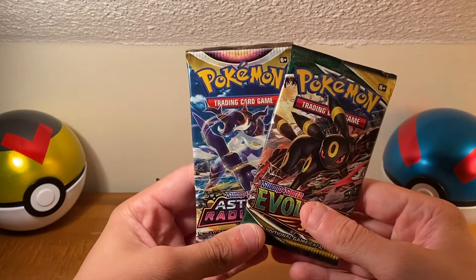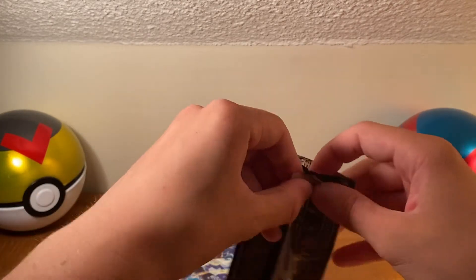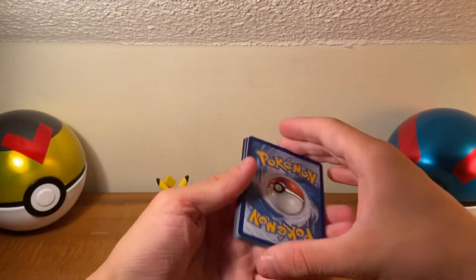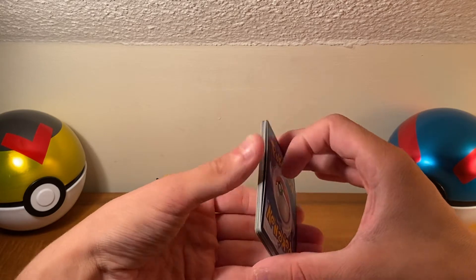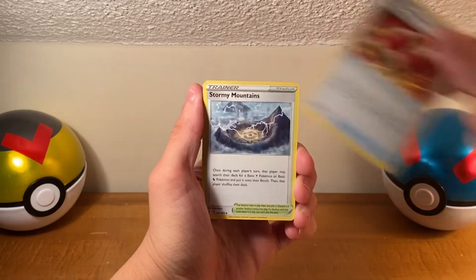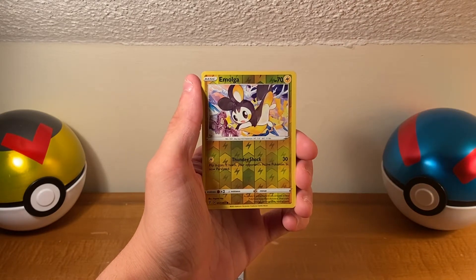Let's see what we can get in the two booster packs. We will start with Evolving Skies with the Umbreon on the front. Hopefully everyone's Wednesday is going great — middle of the week, getting stuff done. Thank you guys so much for coming back to the channel, liking, commenting, subscribing, and stay tuned for more videos. If you want to turn on bell notifications, that'd be awesome. I'm trying to build a community here around the love of Pokemon cards and our Pokemon journeys.